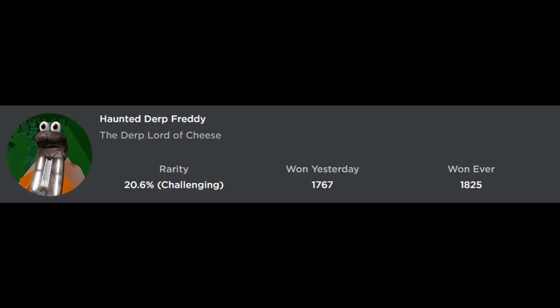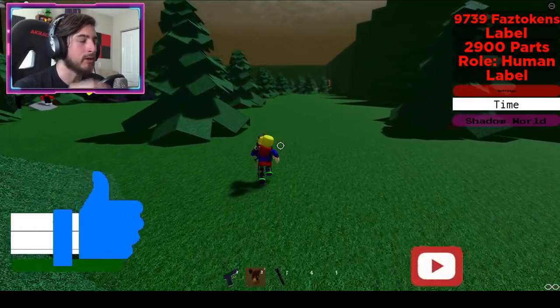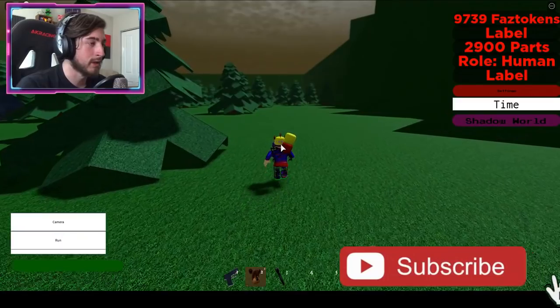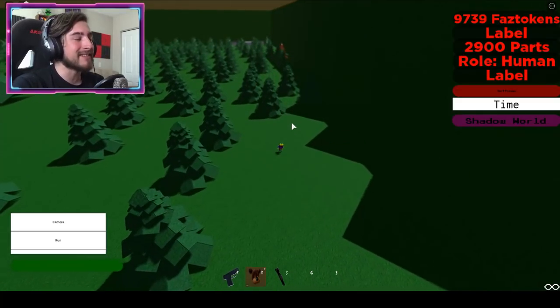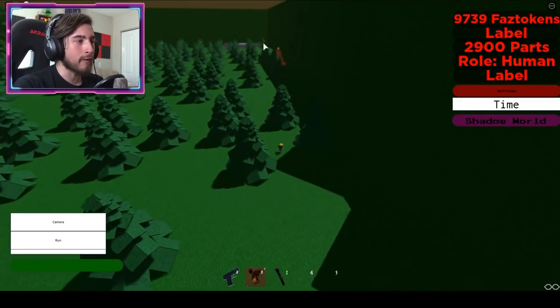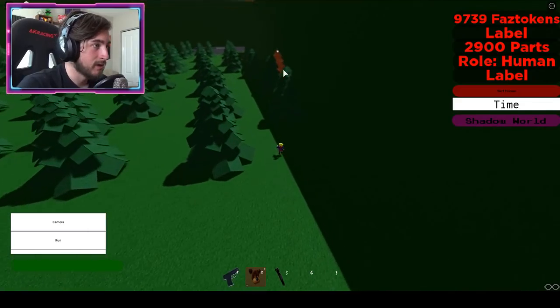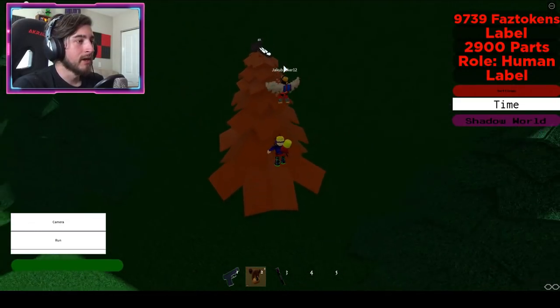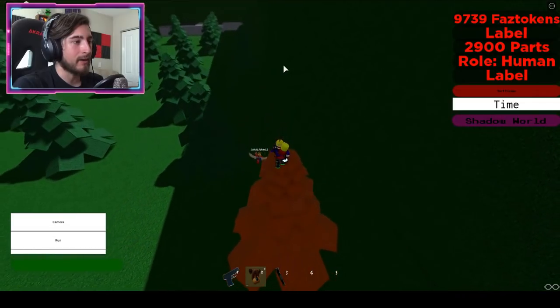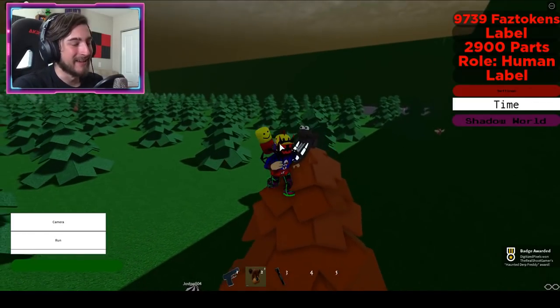The next badge is going to be called Haunted Derp Freddy — the Derp Lord of Cheese. I love cheese. I love provolone, especially for grilled cheese — or mozzarella. Mozzarella cheese! Anyways, go ahead this way. You may have seen it in the previous videos — the orange tree over here. Yes, it is the Cheese tree. Go up to the top of it and touch the Derp Freddy. Oh my gosh, that is disgusting. Touch it and you'll get the badge.